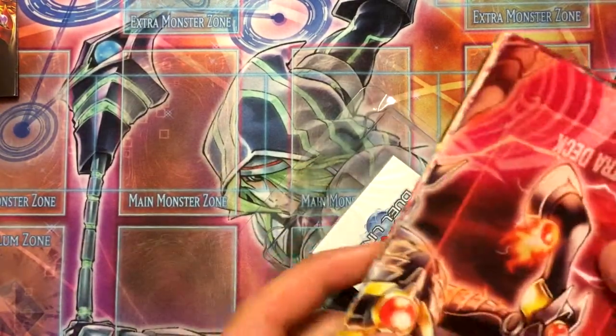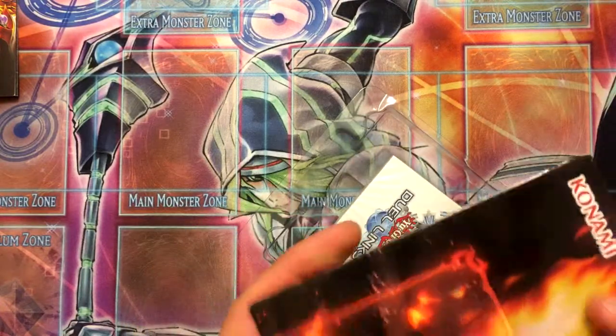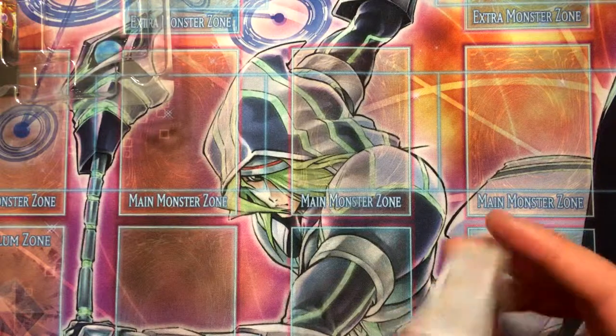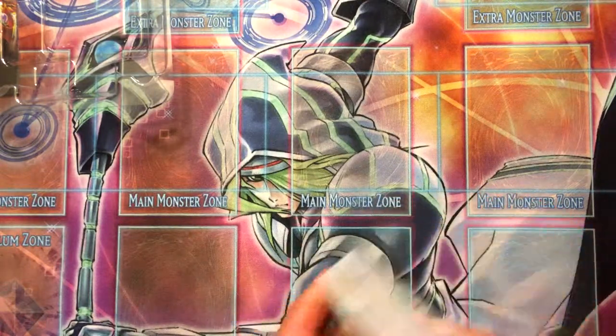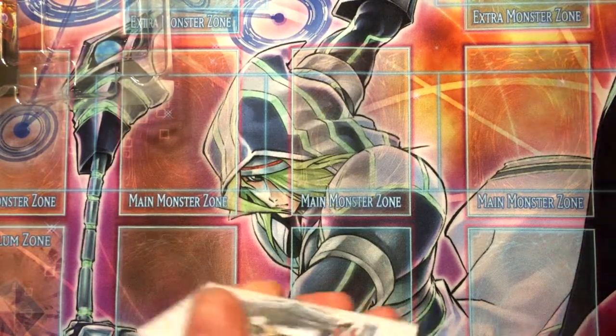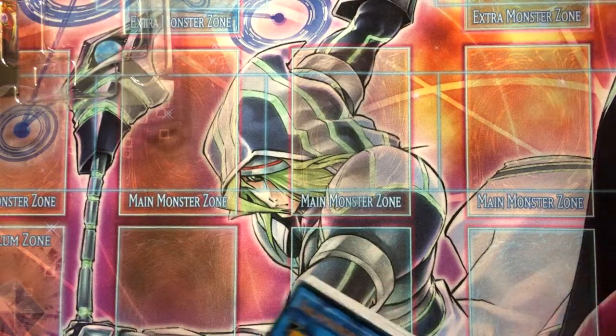I got the rulebook, playmat — don't care about it that much — and the deck, which Heat Leo is on the front. Let's check this out.